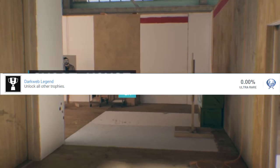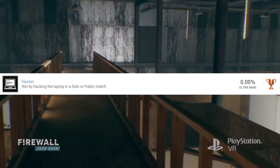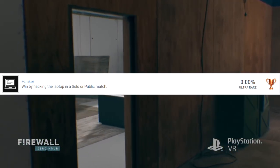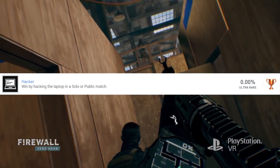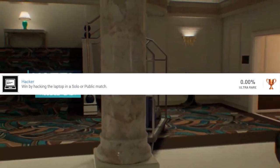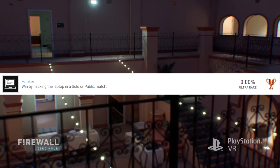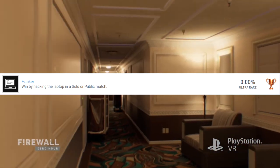You know things are getting close to release when the trophies are popping, so let's jump right into this. I'm going to read them in the order they're given, which is probably the order you'll see on your PlayStation menu. The first one is the platinum trophy called Dark Web Legend — we all know platinums require getting all the other trophies, so I'm not going to go into detail on that one.